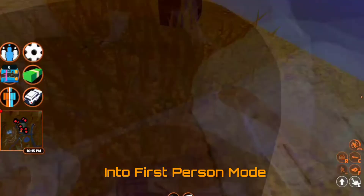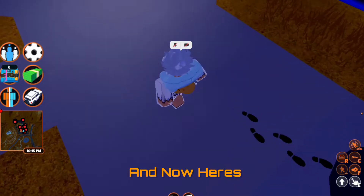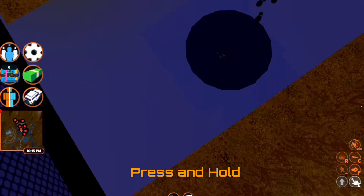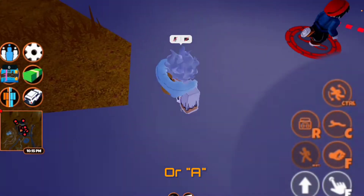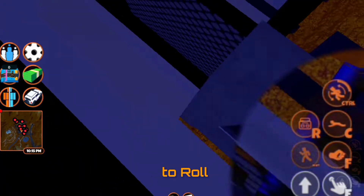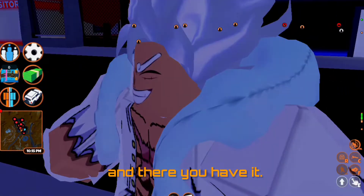Then start crawling and zoom into first person mode. Look all the way down — and here's the trick: press and hold S and D or A. You have to be moving diagonally backwards, then press Ctrl to roll. As soon as the rolling animation starts, press jump, and there you have it.